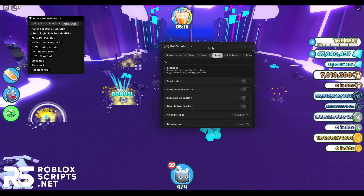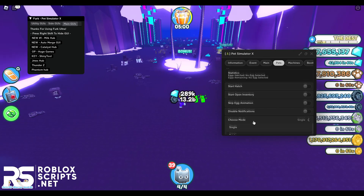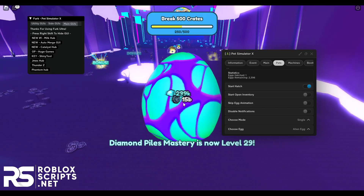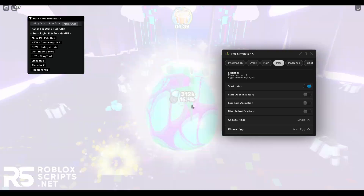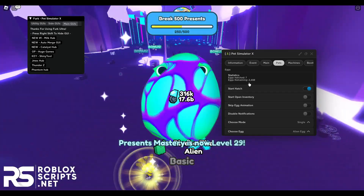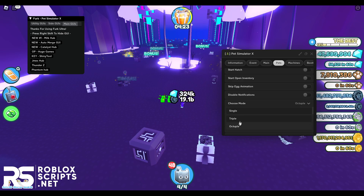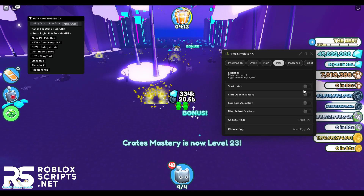Next is the pets tab where you can auto hatch eggs. Choose your mode — I'll use single mode since the other modes need game passes. Choose what egg you want; I'll go with the tech egg. Click start hatch and it will open eggs for you — you can go AFK while it does this, getting you a lot of pets. You can see how many eggs you've hatched on the stats tab and how many are remaining. I have 2,500 eggs remaining which is really OP. You can do this for any egg in the game. Triple X and octuple modes require a game pass.